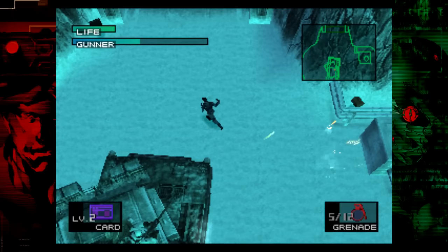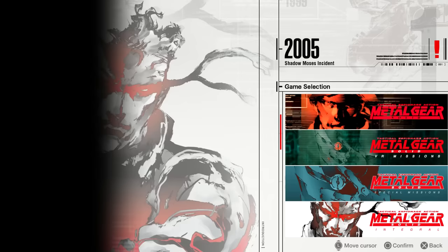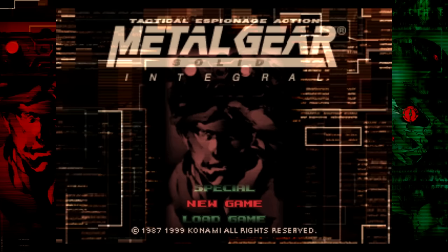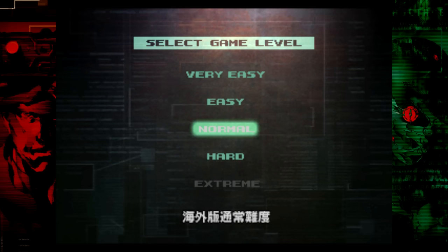One last thing just to clarify: when I say the Japanese version of the game, I do not mean Integral. You need to download the Japanese language pack for the original disc and play it that way. If you press new game and you see difficulty choices, you're playing the wrong game.